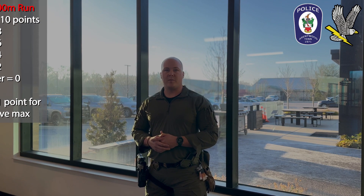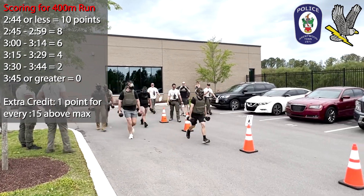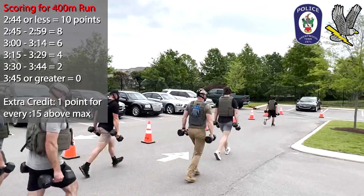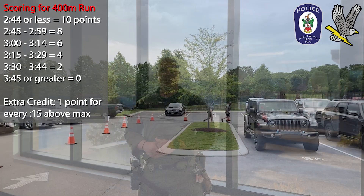Event number two: 400 meter run with a gas mask and tactical vest, carrying two 25 pound dumbbells. You must complete the 400 meter run in a minimum of 3 minutes and 45 seconds. The faster you complete this event, the more points you earn. For FIT competitors, you will not be required to wear the gas mask or tactical vest, but you still must carry the two 25 pound dumbbells.